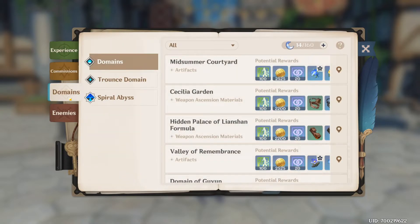Domains — here you can find the dungeons of the game. But first let's talk about resin. This number here is called resin. You need resin to collect rewards from these dungeons — for a domain you need 20 resin to get the rewards. Resin recharges at a rate of 1 resin per 8 minutes, so unfortunately you can't just farm domains continuously; you need to wait for it to recharge before you can claim the rewards again.